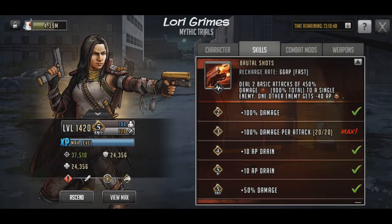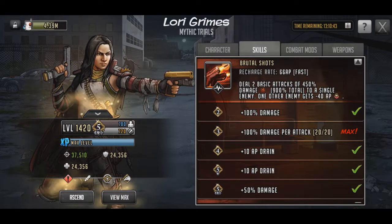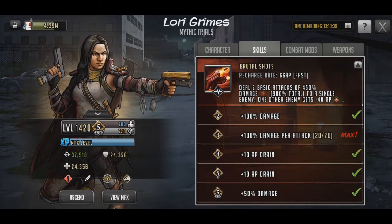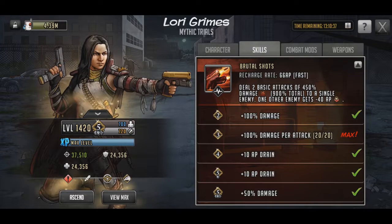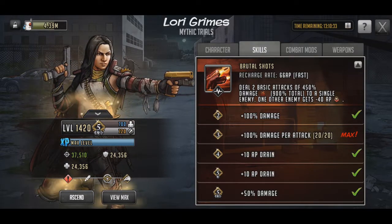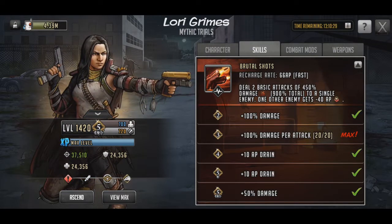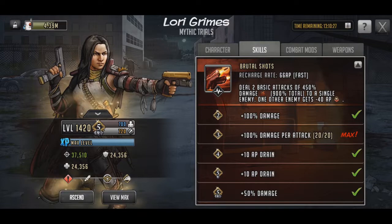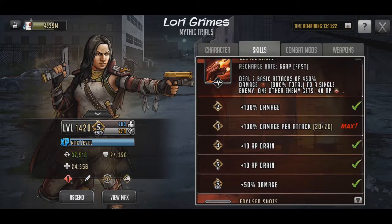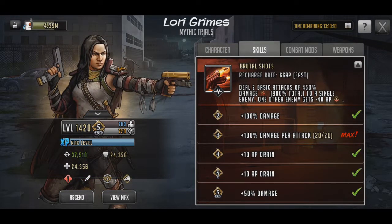Now, we're going to start off with the skills here, and it's important to note that she actually does have upgrades on her rush, which is kind of important. That 100% damage per hit — that's 200% damage off of her rush if you don't have that upgraded. And it's only tier 3, so it's not like you have to wait until you get her LB2 or LB3 to upgrade that, so make sure that's done.